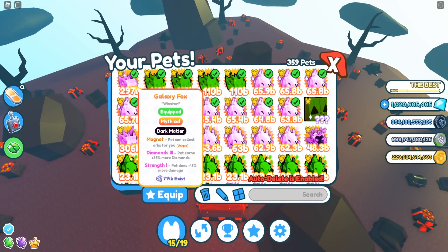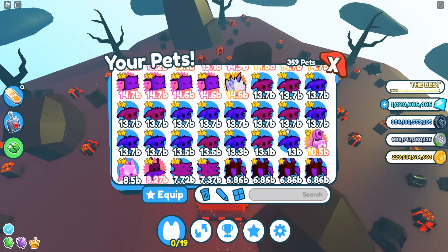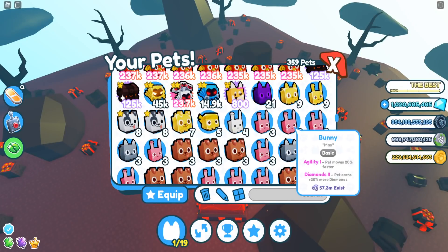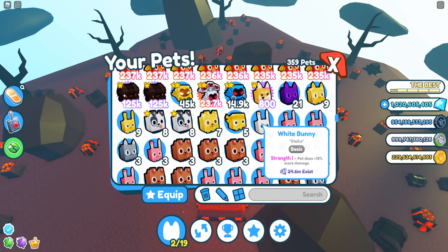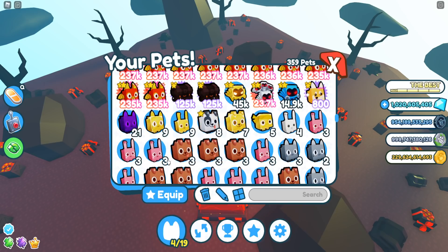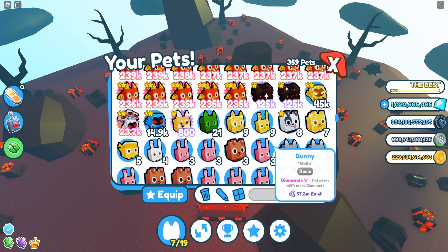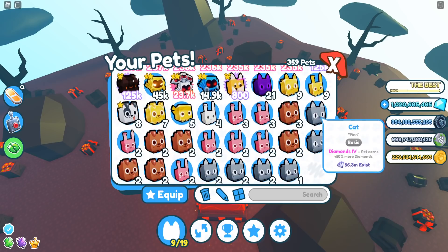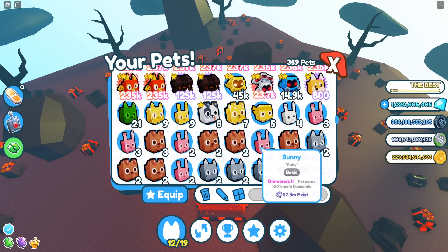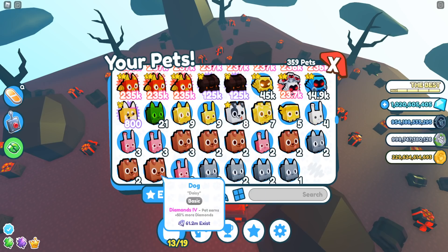What you guys want to do here is go ahead equip all your pets. Unequip all of these, then go ahead down here and equip these diamond pets right here as you guys can see. You want to equip this and this - and like I said, try to have one or two magnets. I actually have a magnet diamond so I'm going to equip that instead. I'm equipping all my diamond pets - these will get me a good amount.